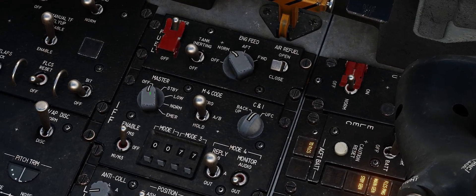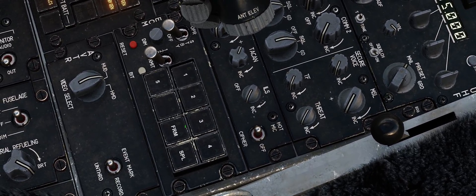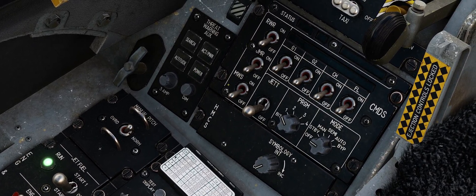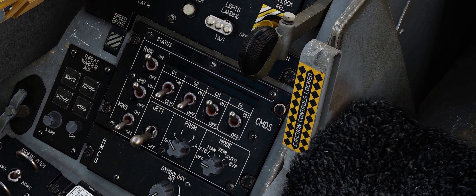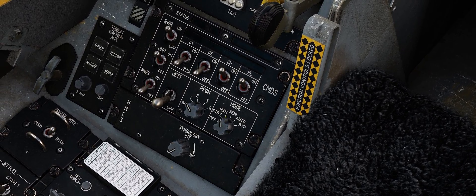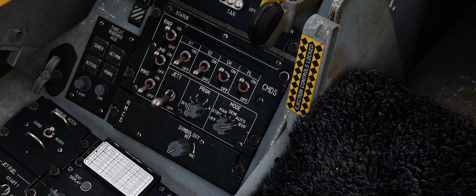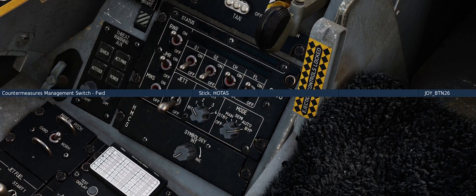IFF panel — turn the master knob to norm. Set your lights any way you want. Your ECM panel, set that up the way you want — I have a video on ECM if you want to watch that. Up here, turn on your RWR by pressing the power button. Turn the jammer and RWR switches on on the CMDS panel. Turn on your buckets — chaff and flare buckets. For the mode, you can set it to standby, manual, semi, or auto for ECM if you have an ECM pod. Otherwise, if you're not using an ECM pod, go to bypass. My personal preference is bypass — every press of the chaff flare button gives you one chaff or flare.